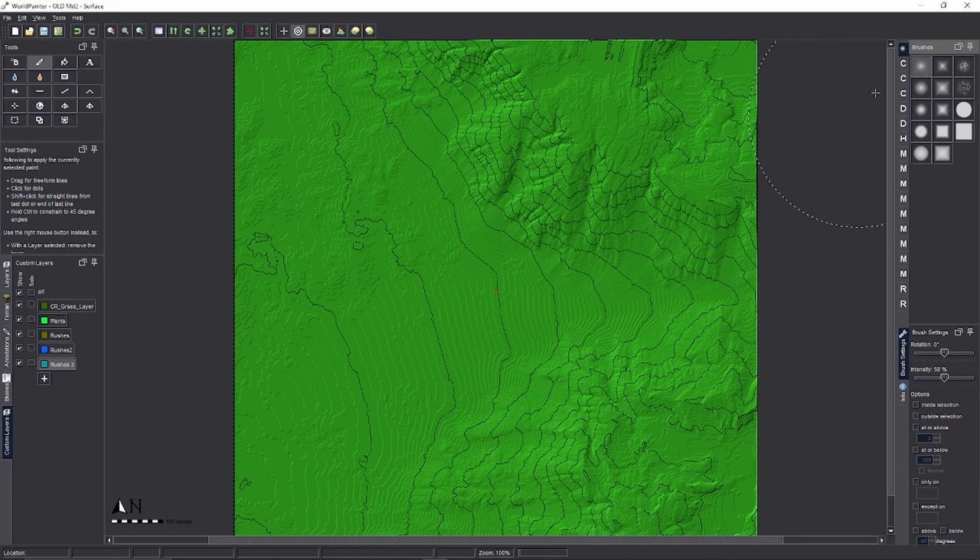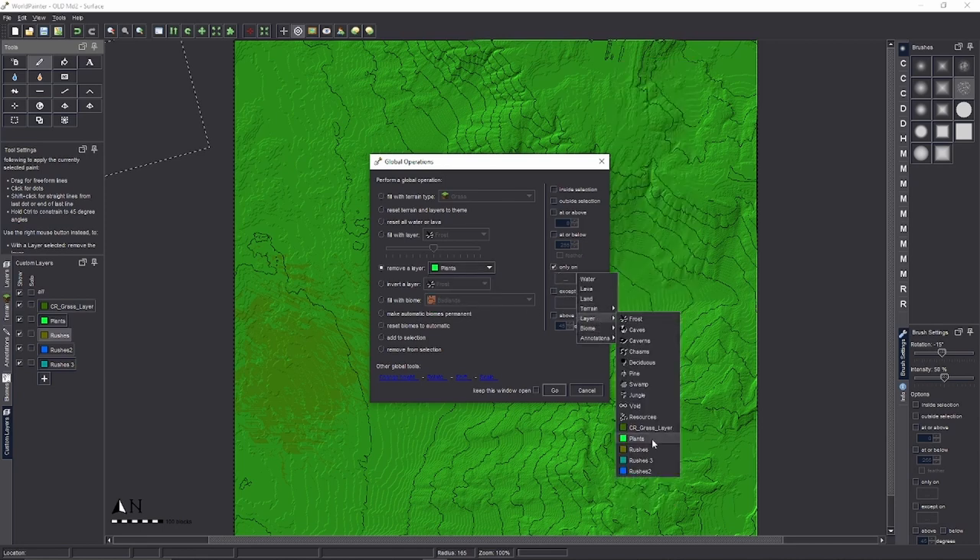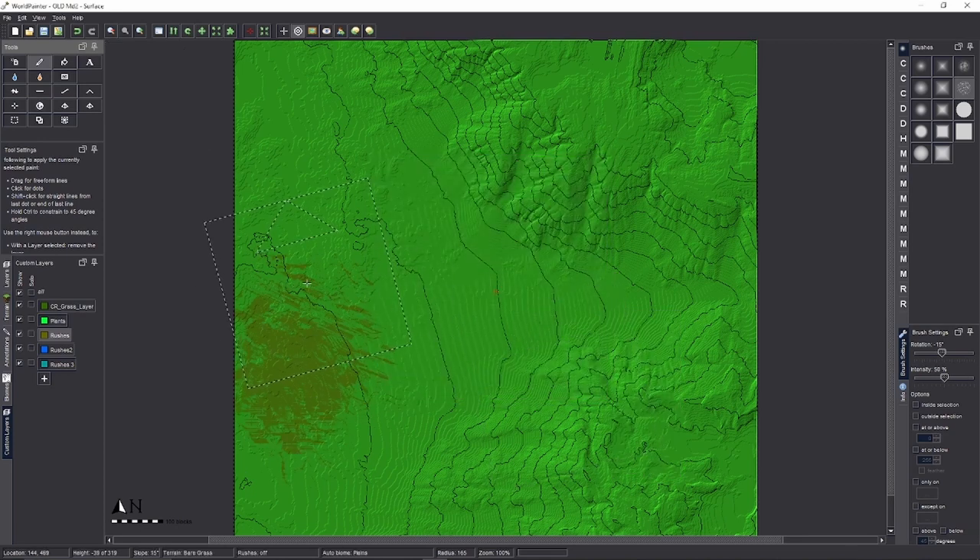Select your brush and paint Rushes 1 first across an area. Now, because our Plants layer is higher than Rushes, plants will always come above the rushes layer since you can only have one block per space. So go to Global Operations → Remove Layer 'Plants' only on layer 'Rushes'. Now everywhere it's brown, the plants layer has been removed, but you still have little in-between areas. Now paint Rushes 2.